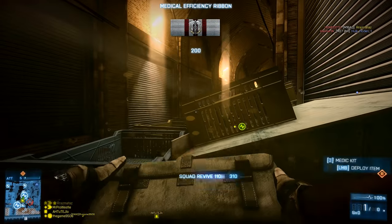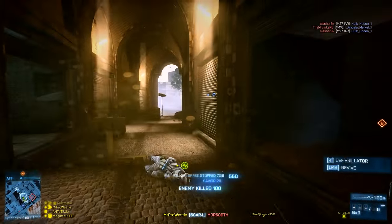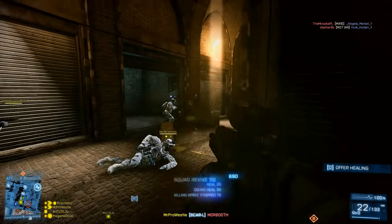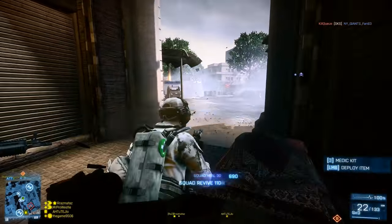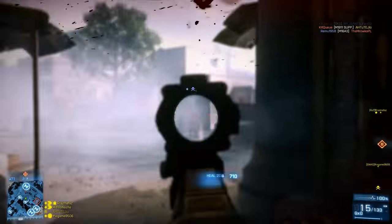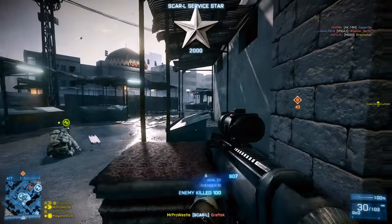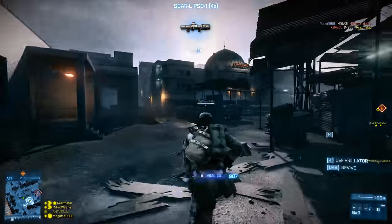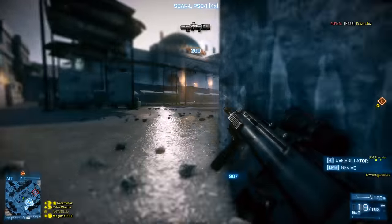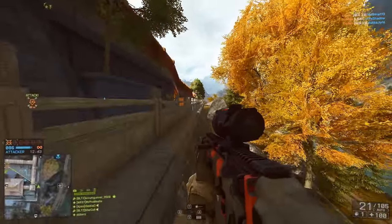Of the two weapons in Battlefield 3, the Scar H is more memorable because of its higher damage model and the fact that it's in the Engineer class rather than the Assault class. In the Engineer class you don't tend to have weapons that are more powerful than the rest of the group — they tend to be very well balanced. The Scar H is very well balanced, it's just a little bit different than what you might expect to find there.